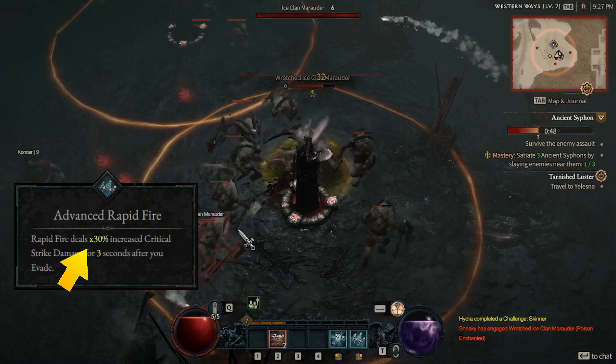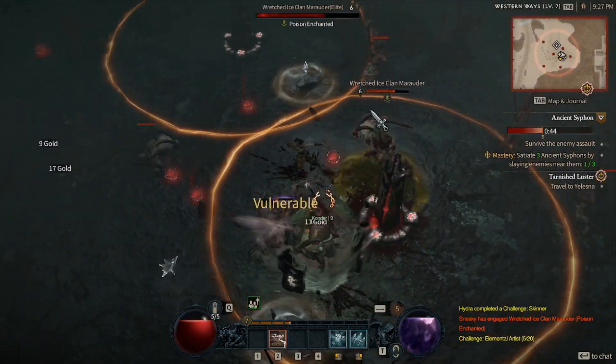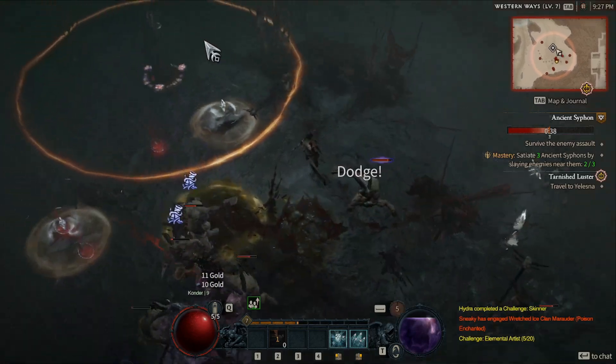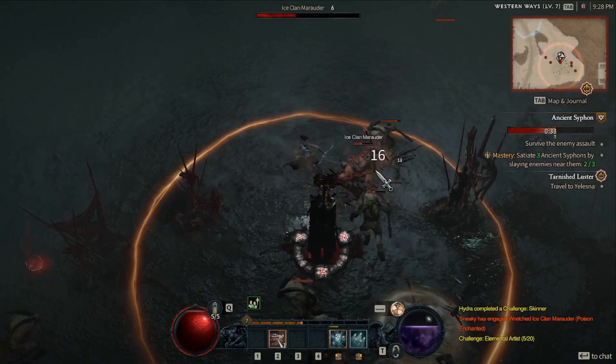Crit hit damage, on the other hand, is multiplicative and will increase your yellow damage numbers tremendously. When theorycrafting builds, our goal is consistency, so going with crit hit chance initially is usually the safe bet. But once you have over 50%, you can start to focus on crit hit damage more. And let's talk about lucky hit and overpower in the next video.